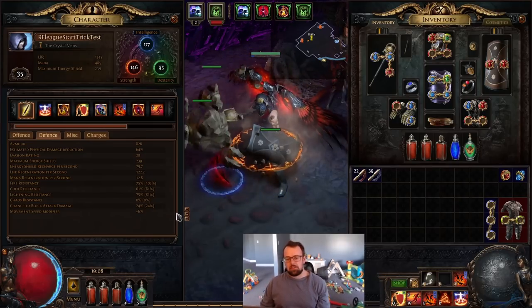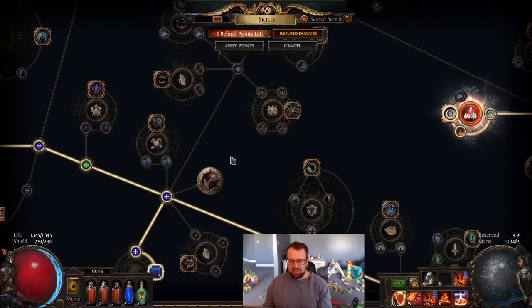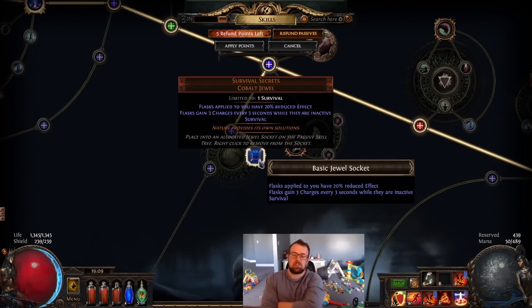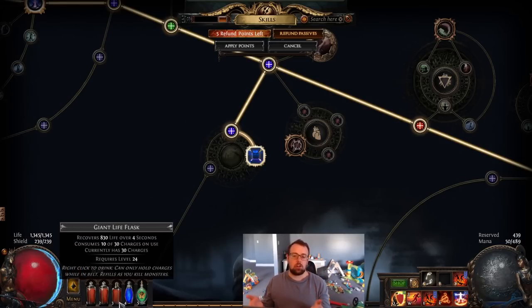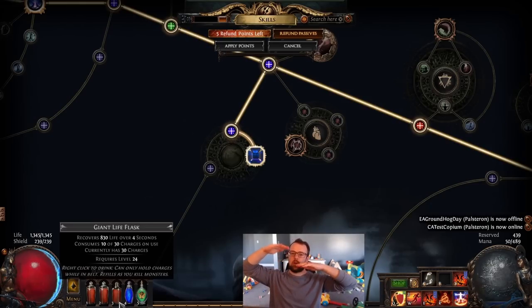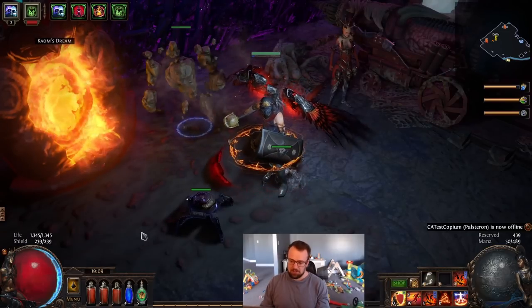Welcome to the Righteous Fire switch. We completed lab at level 35, and this is our tree right now. We can switch into RF this early because of Survival Secrets — our life flasks gain charges when we're not using them. Since I have multiple life flasks, when I'm using flask number one, numbers two and three are generating charges, so we can always have them available to boost our life pool. We're at our weakest point in terms of RF sustain right now, but we can still sustain it — not by a lot, but by enough.